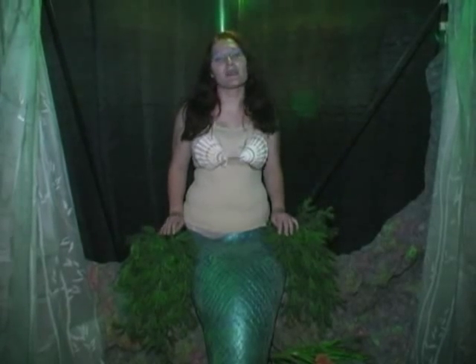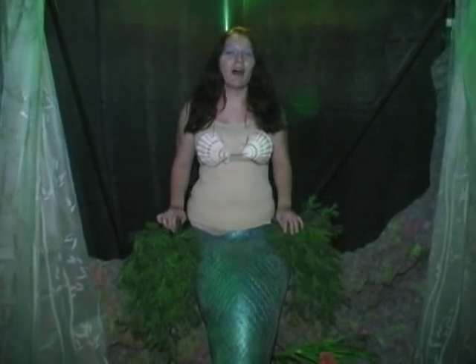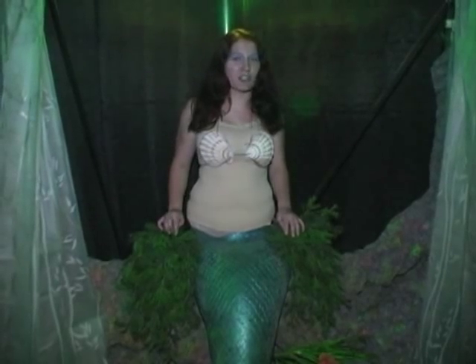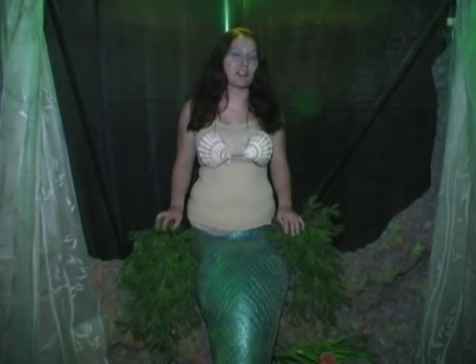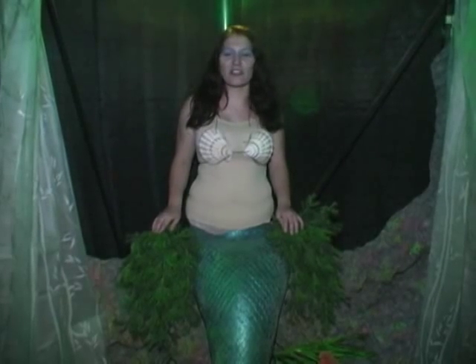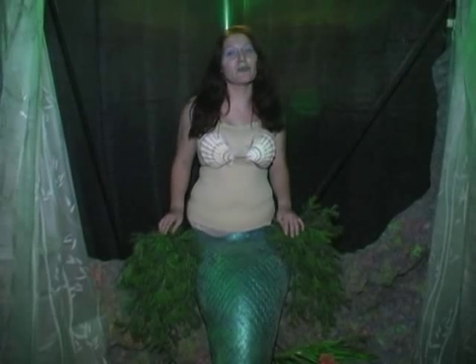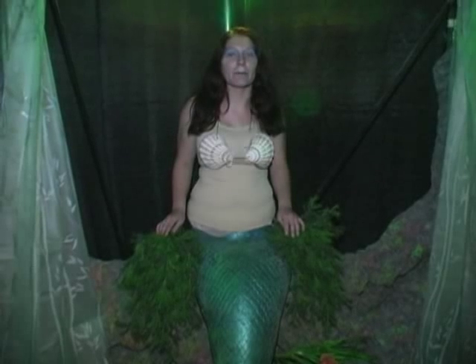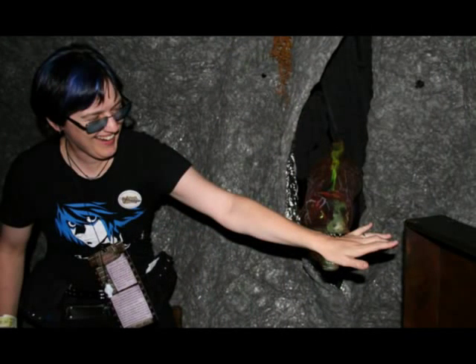If you walked into the combat side of the dungeon, you'd see what looked like a half-circle, shower-curtain-type thing that looked like seaweed, and a chest. As soon as you entered, the curtain would open and a mermaid would attract your attention and plead with you to help her open the chest. If you chose to help her and started looking closely at the chest, you would be attacked by an eel — a dire eel specifically — and you'd have to do combat with that.